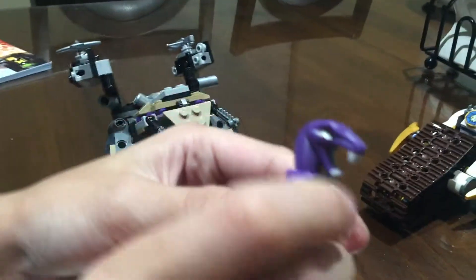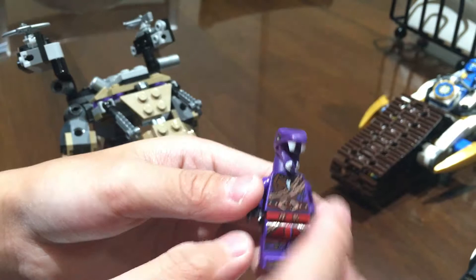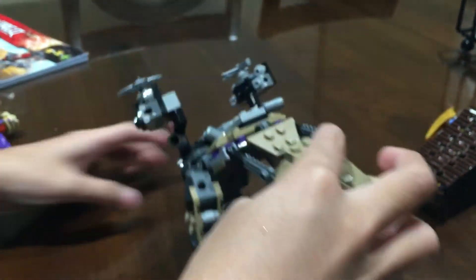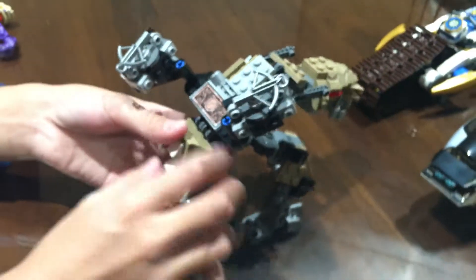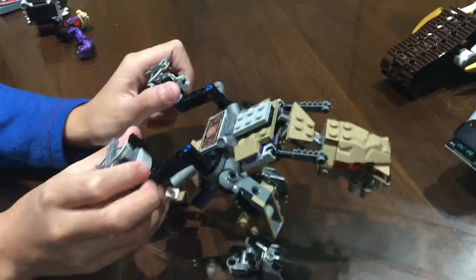And here's — I don't know what this guy's called from Ninjago, tell me if you know his name. And here's the dragon, he has a pretty long tail. These are the bow staffs and they're pretty flexible.